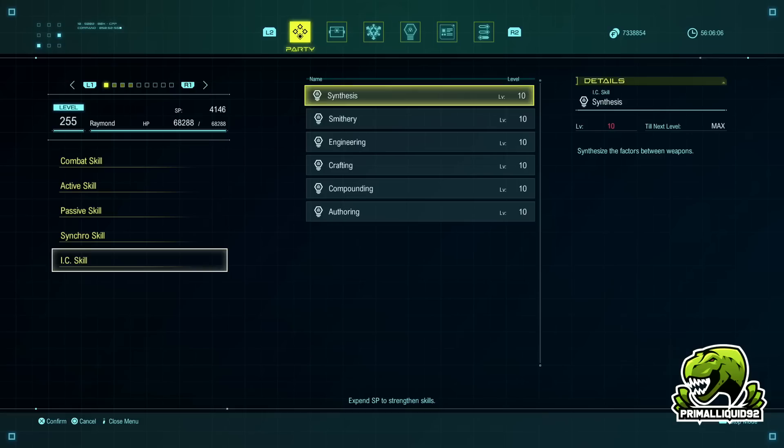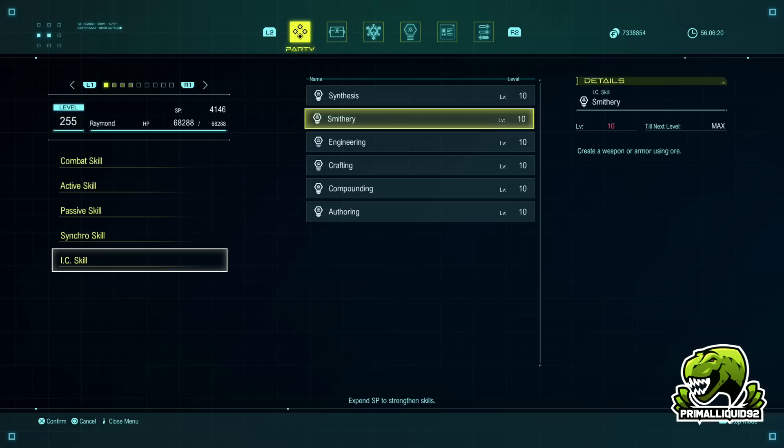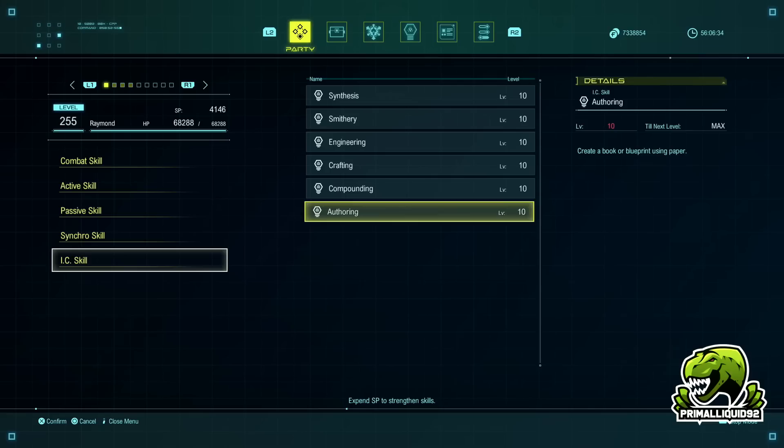Every character needs level 10 synthesis because each character can only synthesize factors on equipment they can equip. Meaning if you want to synthesize factors on each character's ultimate weapon, they themselves have to do it — every character needs level 10 synthesis. As for smithery, you need that for Raymond to craft his ultimate weapon. You don't really need anything else, but if you are going for the all item creation trophy you are also going to need to do authoring, as all characters have some unique books which you will need level 10 for as well.